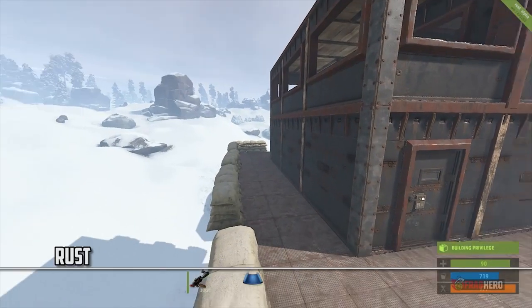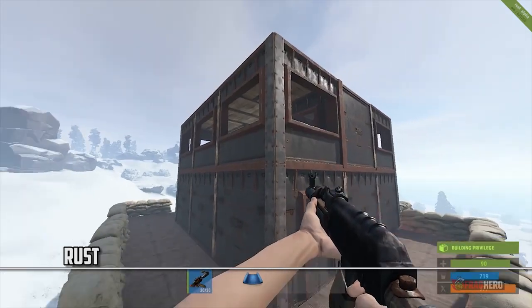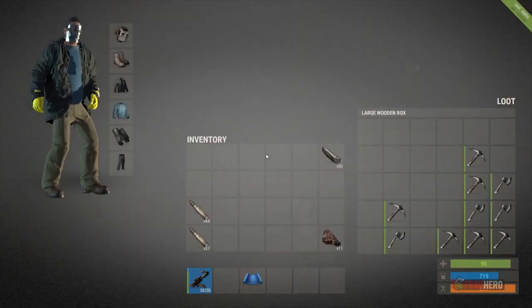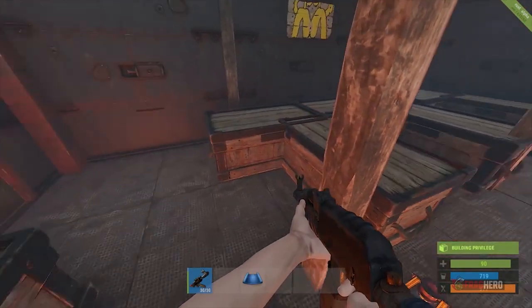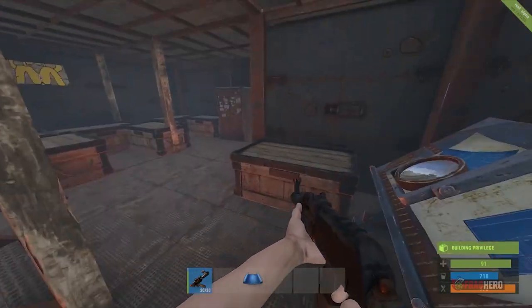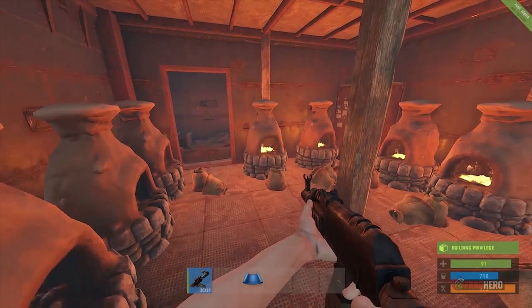The sturdiest construction in Rust can only be done in the armoured tier, which is the final structure upgrade available. However, the necessary components cannot be built directly — instead, you need to have a lower tier house made from metal or wood. This ultra-solid fort is especially valued for the armoured floors it has, preventing raiders from using a pickaxe to breach the house either from above or from below.